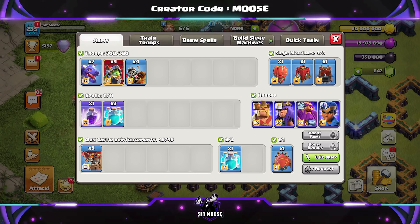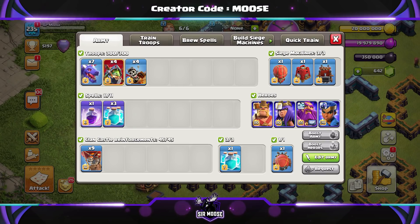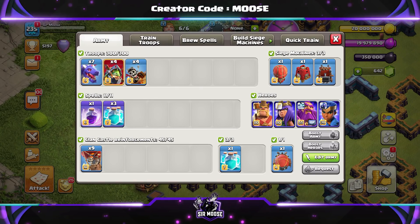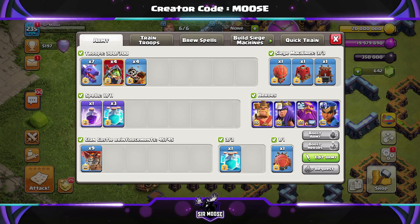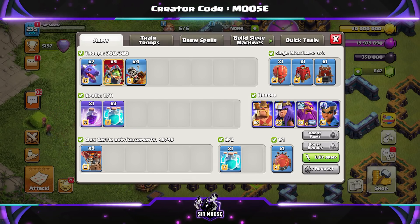Before we do, let's meet the troops. Your army is going to consist of seven dragons, four inferno dragons, and four dragon riders. Spells are going to be one rage spell and four clone spells in total. If you're struggling with enemy clan castle troops, just drop one of the clone spells for another rage spell or a couple of freeze spells and a poison spell. Clan castle troops will be nine balloons, and we're going to be using the battle blimp.